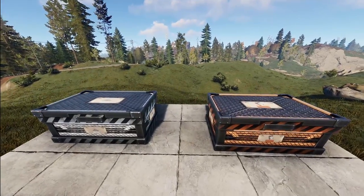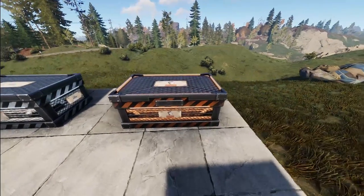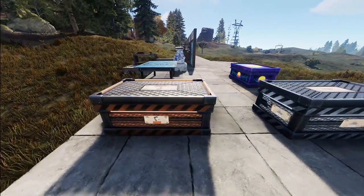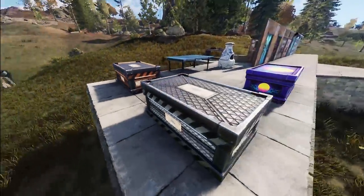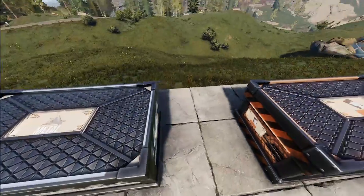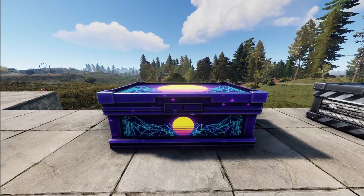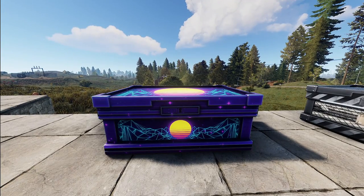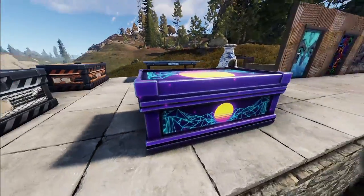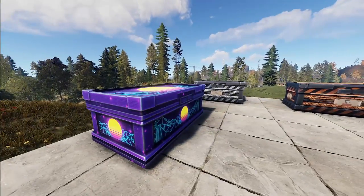We've got two more boxes. The pipe box set — we've got the metal and armor boxes right here. These do have some pretty sick glow, which we will check out here. Then over here we've got the Retrowave box — exactly what you would expect to fit into the set. There is a glowing and a non-glowing version, which we will show you shortly.